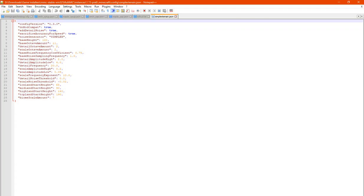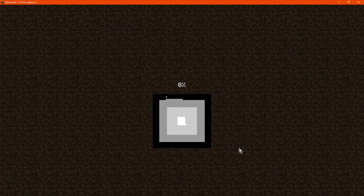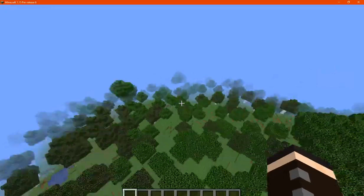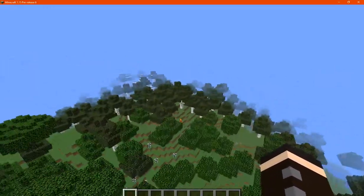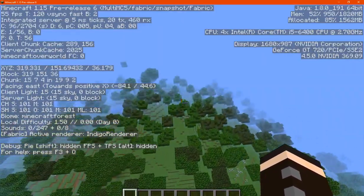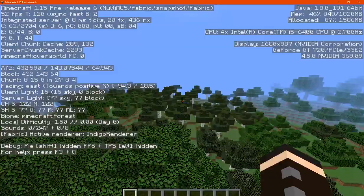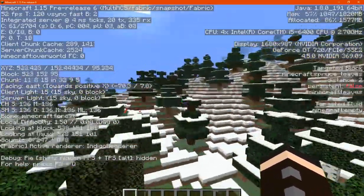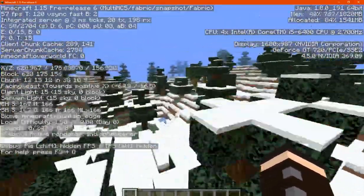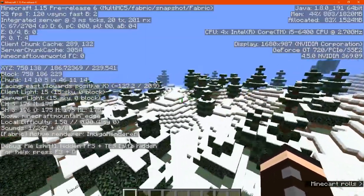There's a bunch in the configs, but I'll just show what it looks like when you actually experience it for yourself by default without changing anything. You can see a bit of the forest and birch forest here — I'll put coordinates up just in case.